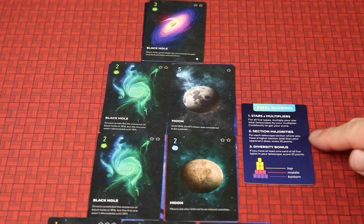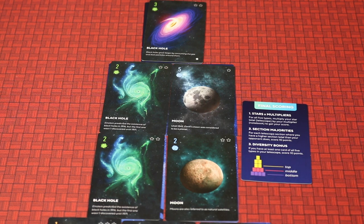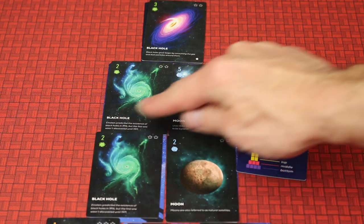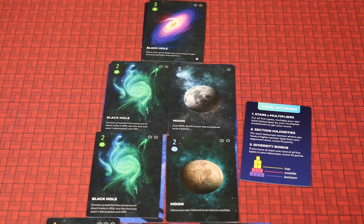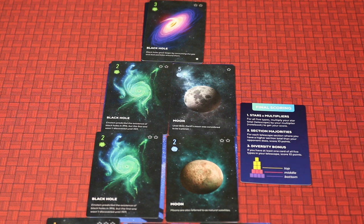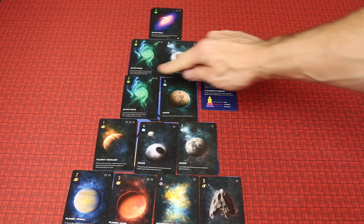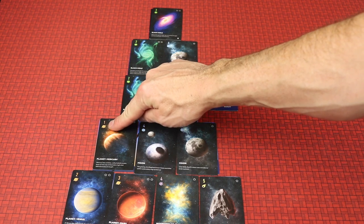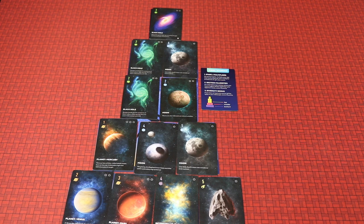After scoring all types, you look at section majorities. There are three parts of the telescope: the top five cards, the three cards in the middle, and the four cards on the bottom. You add up all the printed numbers in each section — for example, 2, 4, 6, 9, and so on for a total. Whoever has the higher value in each section scores 10 points; if you tie, you get nothing. You do that for all three telescope sections against your opponent. The last way to score is the diversity bonus: if you have at least one card from all five card types — a black hole, a moon, a planet, an interstellar cloud, and an asteroid — you score 10 points. Otherwise, you get nothing. Those are the three main ways to score.